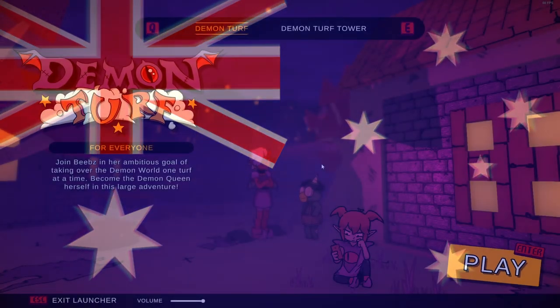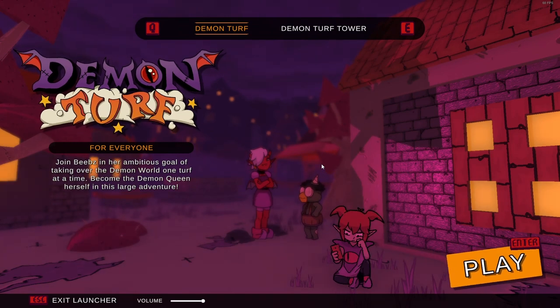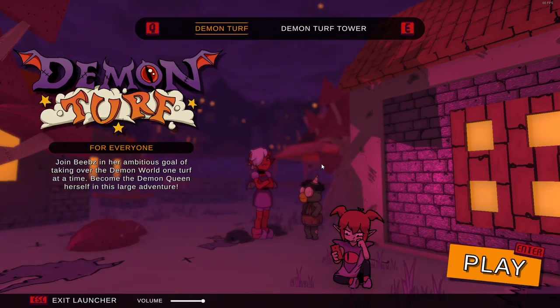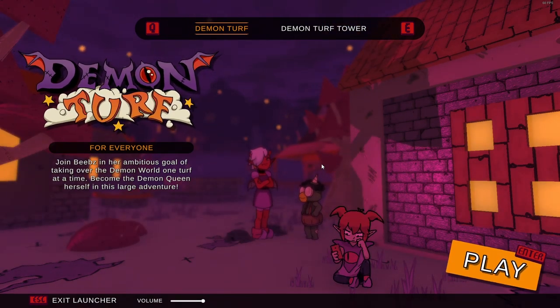Hello and welcome back to A Humble Look At Demon Turf. A Humble Look At is the series where we take a blind look at the games included in the monthly Humble Choice Bundle. And this time we are taking a look at Demon Turf.